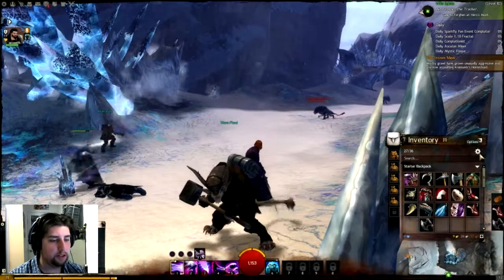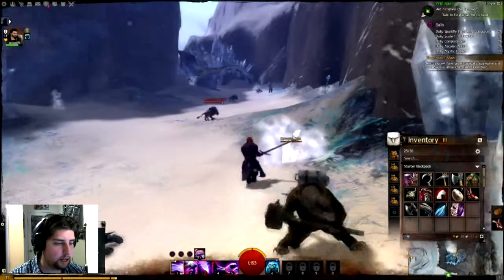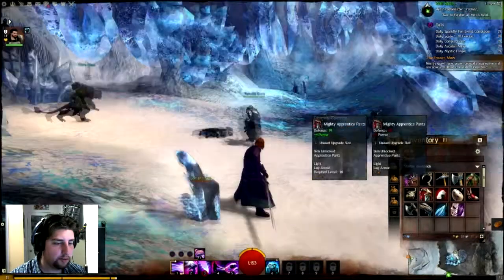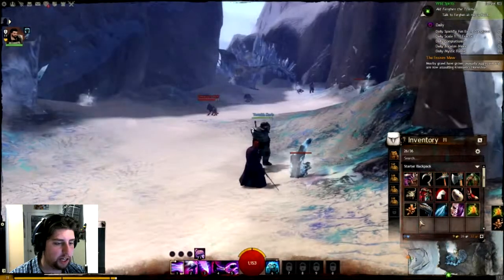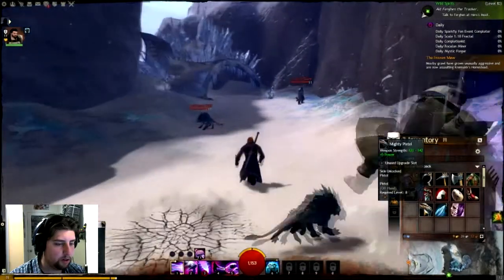What's in my tiny ace bag? Totems. Let's drop this, let's drop that. I think I'm ready to leave the area. I'm going to keep the pistol because I know I can use pistols.